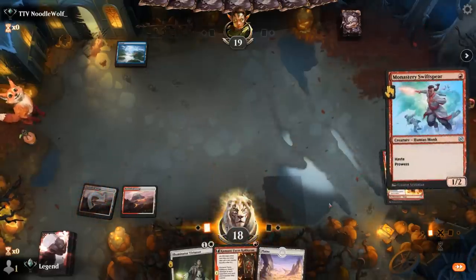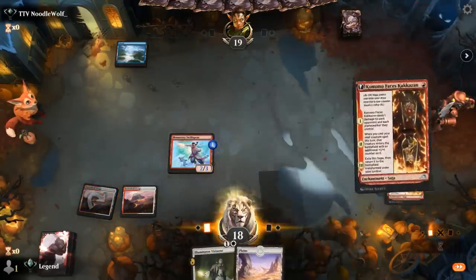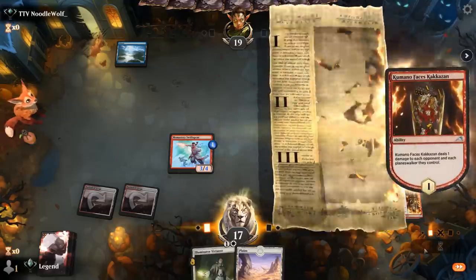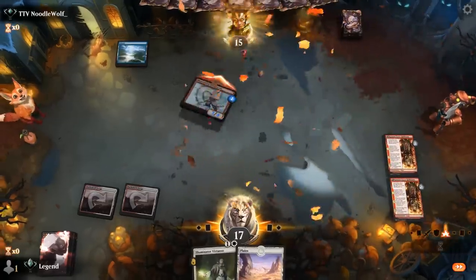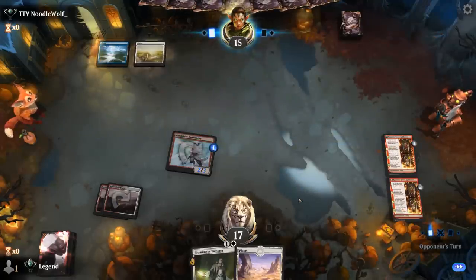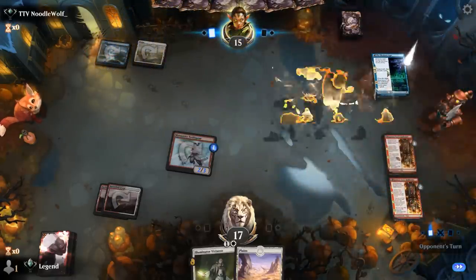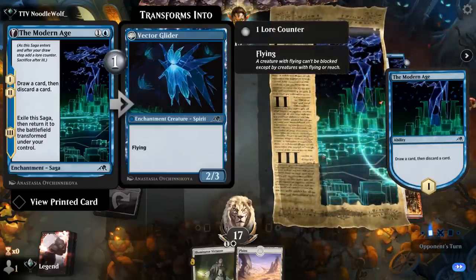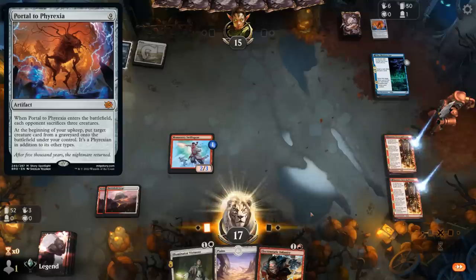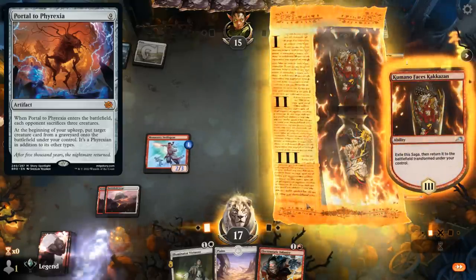We're up against maybe a blue Hottie Djinn deck, but it turns out to be Blue-White with a Modern Age — some sort of Graveyard Reanimator deck, I'm sure. Yep, there's a Portal to Phyrexia — let's try and kill our opponent before they get it in play. We might be able to with this hand.